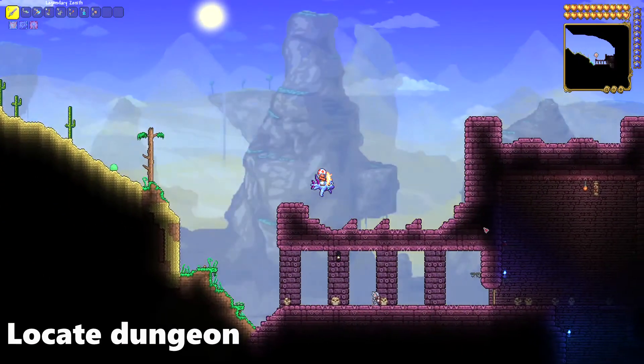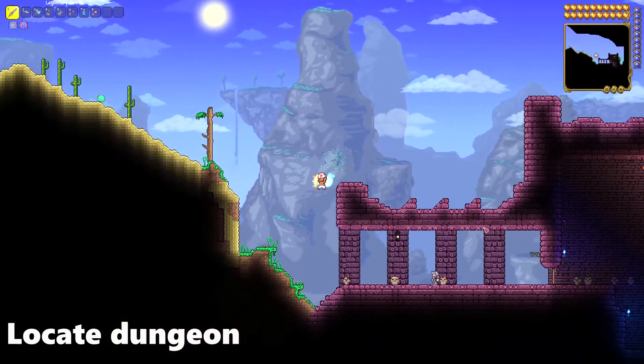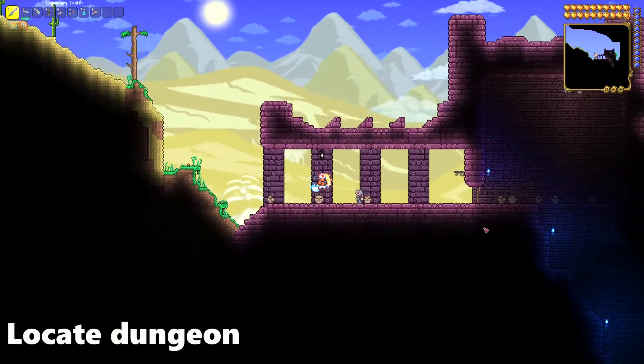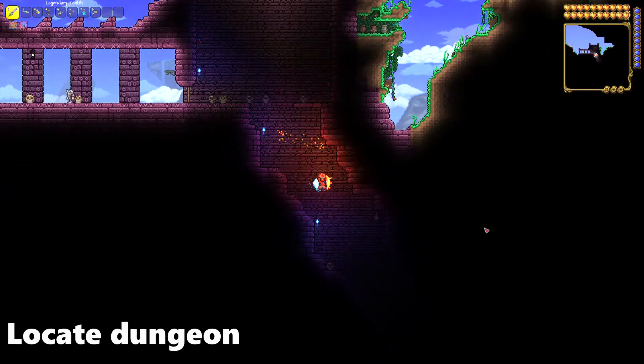This is the fortress right here. You'll see an old man standing there. That is the way to spawn Skeletron, but that's for later. As you can see, the dungeon has lots of great loot and rewards.